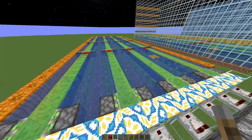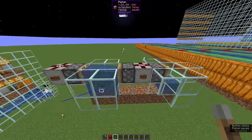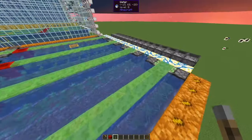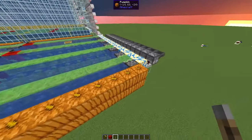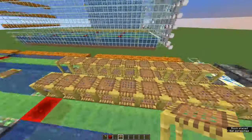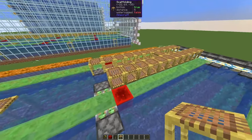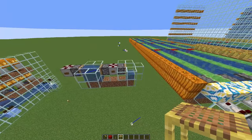The big advantage is that it doesn't need a ton of resources. In a classical kelp farm, you need pistons to break the kelp, and depending on the design, a ton of observers plus redstone for the activation. One unit of this farm consists of 22 kelp plants, and it just needs 10 slime, 1 redstone block, and 2 sticky pistons. The building blocks are scaffolding to place the kelp on. One unit has a footprint of 11 by 4 and a height of 3 blocks for 22 kelp plants — actually a bit more compact than most classical kelp farms.